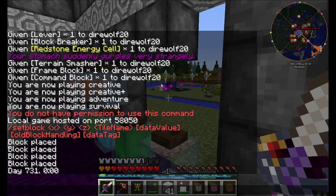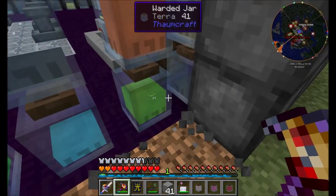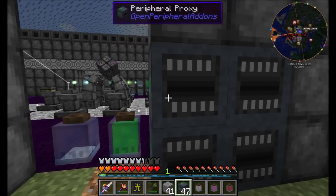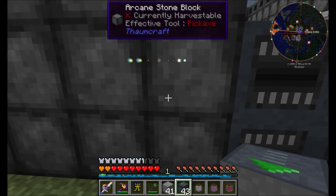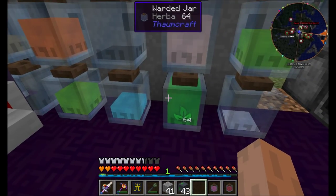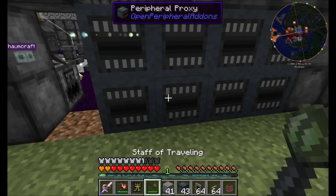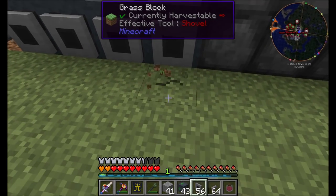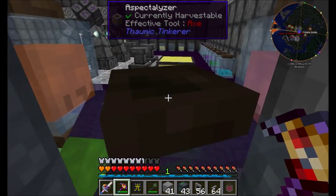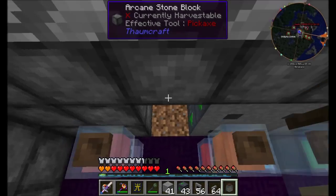By the way, I encountered a bug — that's why I was using the set block command. A block was basically invisible and untouchable, so I had to replace it with Minecraft Air to remove it from the world. I'm using the beta version of the pack currently, so every now and then you run into bugs. So we'll tap into these guys and hook into the different types of jars. Let's get some modems and cables and put the modems on here, and figure out how to run the cabling.